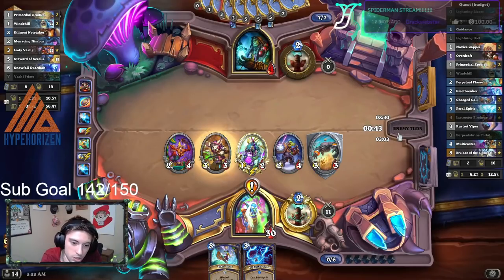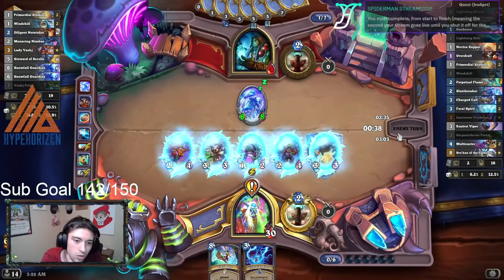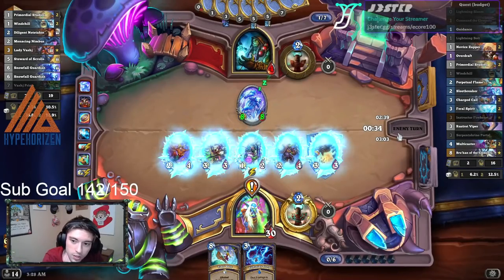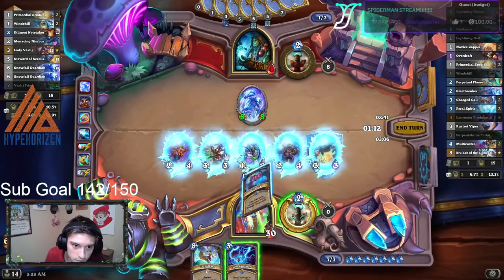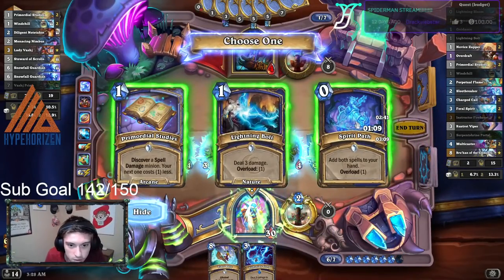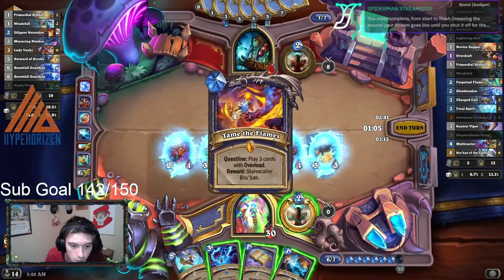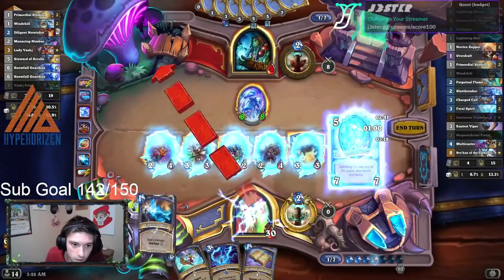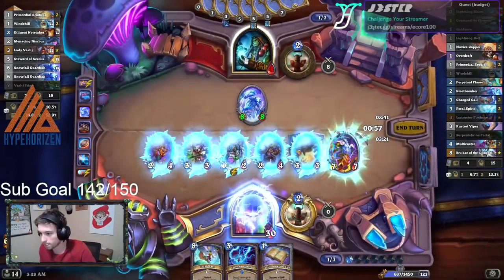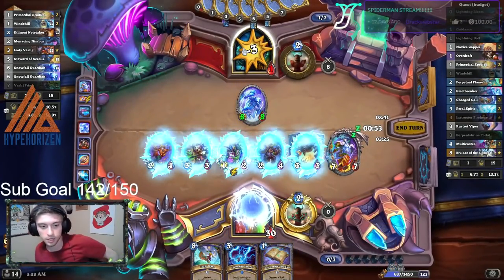We can finish the quest next turn. We have ways of healing. And if we can draw Multicaster or Brukan, we win. If he plays another board, we just Lightning Storm and get Brukan. That Revolve went really, really well. As soon as I played the Revolve and saw that all of his minions are low HP, I was like, wait — and then I saw the thing that spawned four more minions. And I was like, wait, I can just straight up win here. I just need him to not burst me this turn.